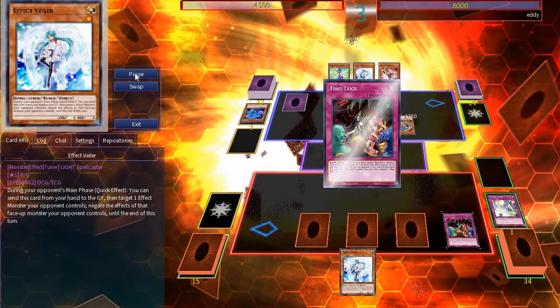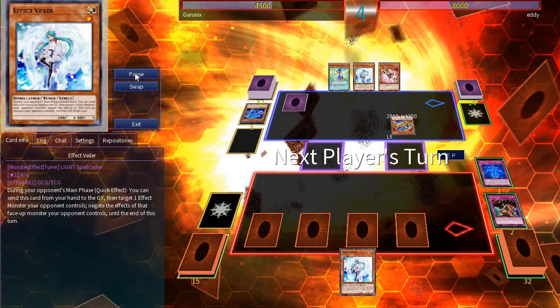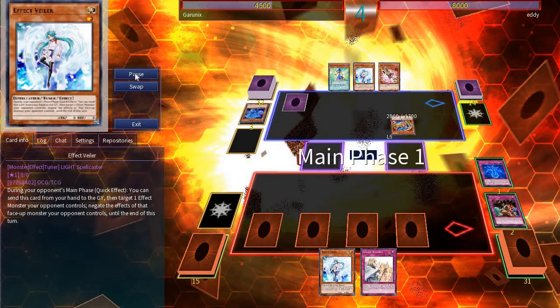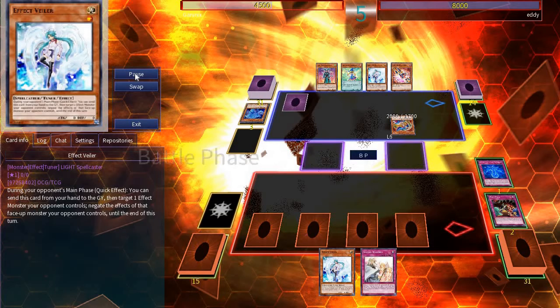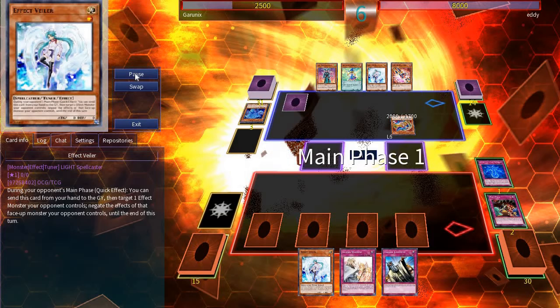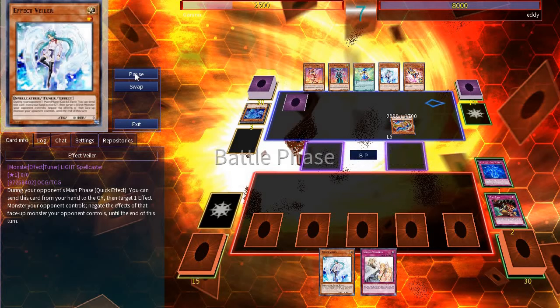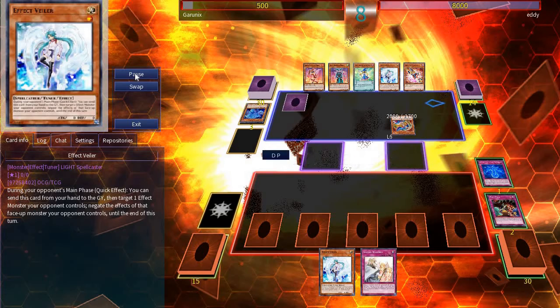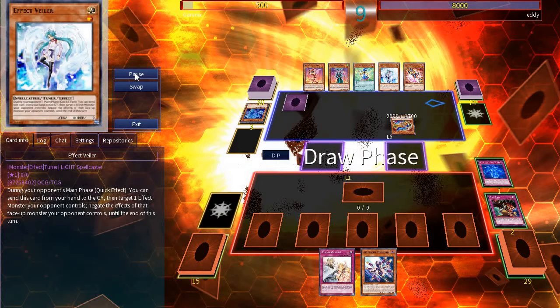Eddie goes to battle phase, attacking with Dark Magician Girl. On his end phase, I activate Trap Trick to set Altergeist Manifestation. I'm playing Altergeist. I just pass my turn. Eddie goes straight to battle phase again and attacks with Dark Magician Girl. On my turn, I set Solemn Judgment and pass. Back to Eddie, and once again he just attacks — it's probably the best strategy; it's working for him so far. Back to me, and I end up setting Effect Veiler and passing.